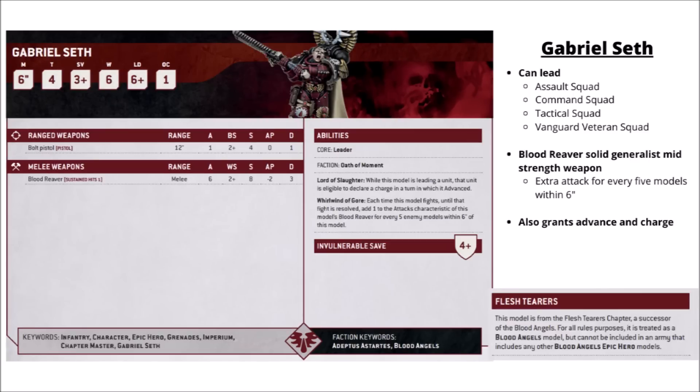Finally, we have the one special character who's not from the Blood Angels proper: Gabriel Seth of the Flesh Tearers, who still appears to be in the book despite having his model removed from Games Workshop's web store. As a Firstborn Marine, he can lead Assault Squads, Command Squads, Tactical Squads or Vanguard Veterans. He brings a whole bunch of general purpose melee damage: six attacks at Strength 8, AP-2 and Damage 3 with Sustained Hits. His Whirlwind of Gore, rather than giving him fights again, just adds plus 1 to attacks for every 5 models within 6 inches — a bit less powerful than before, but Damage 3 is still quite nice on a character. Like Death Company Tycho, he also gives the squad the ability to advance and charge. Combined with the Command Squad's plus 1 to advance and charge with the champion, a Gabriel Seth Command Squad would have an average charge threat range of around 18 or 19 inches. As a Flesh Tearers model, you can't take him alongside the other Blood Angels epic heroes — you have the choice of him or any of the other epic hero ones, but not both.